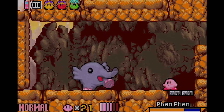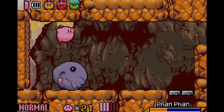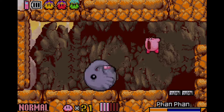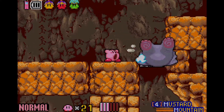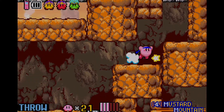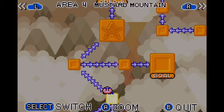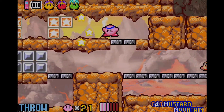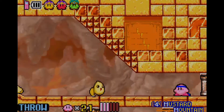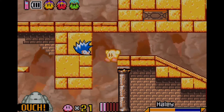Here's a returning mini-boss fight ever since Kirby Nightmare in Dream Land, but this time around his name is Fan Fan, which is basically an elephant-type mini-boss. He's actually a lot harder than in Nightmare in Dream Land in my opinion, because he moves way too fast and he might be a little bit too unpredictable to dodge at times.